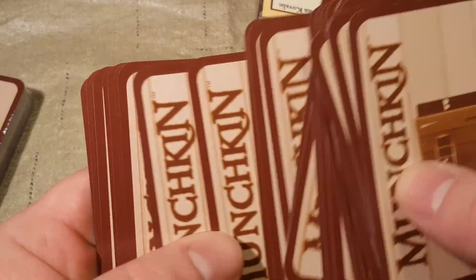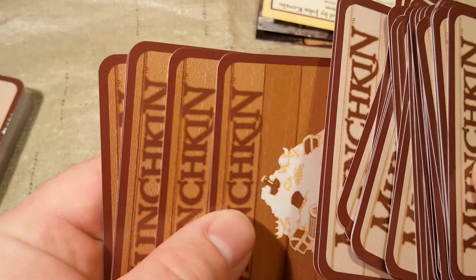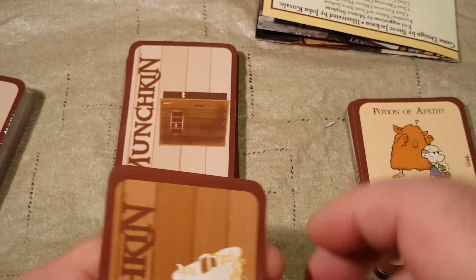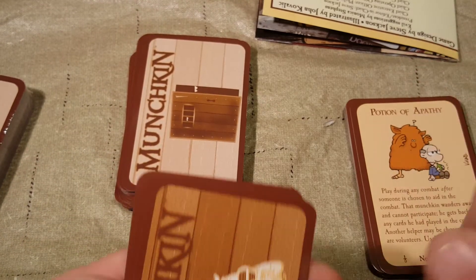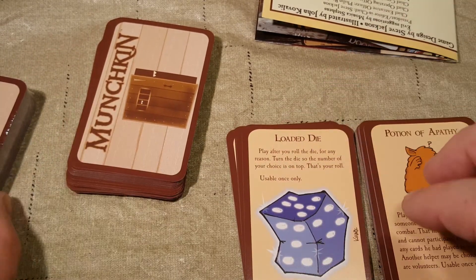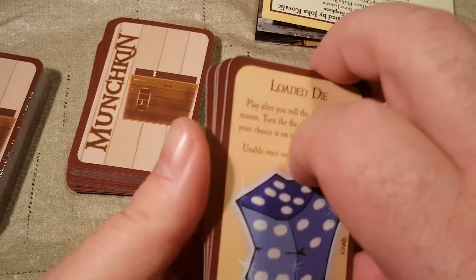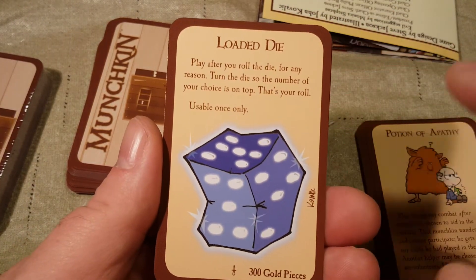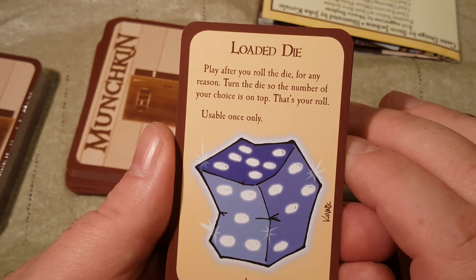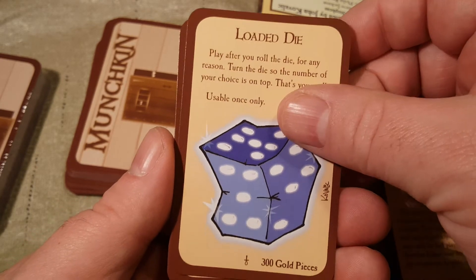There are door cards too. So let's finish these treasure cards, and then for the next video we'll do the door cards. We're going to finish these treasure cards and then hit the door pile. I wonder if this is also half treasure, half door — I don't know. Anyway, Loaded Die — oh, we've seen that before. Play after you roll the die for any reason; turn the die so the number of your choice is on top. That's your roll, usable once only.